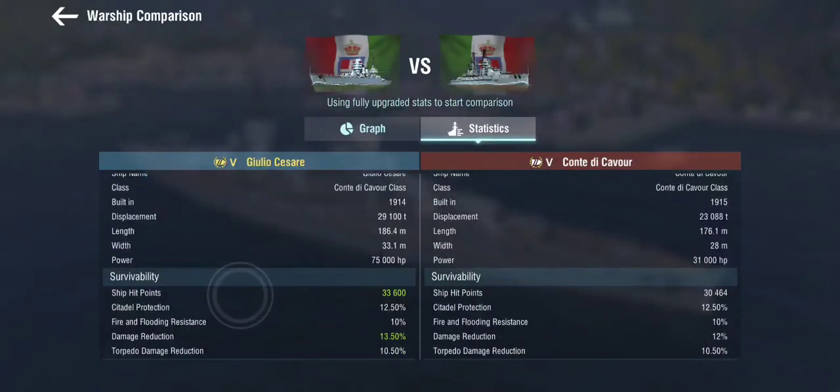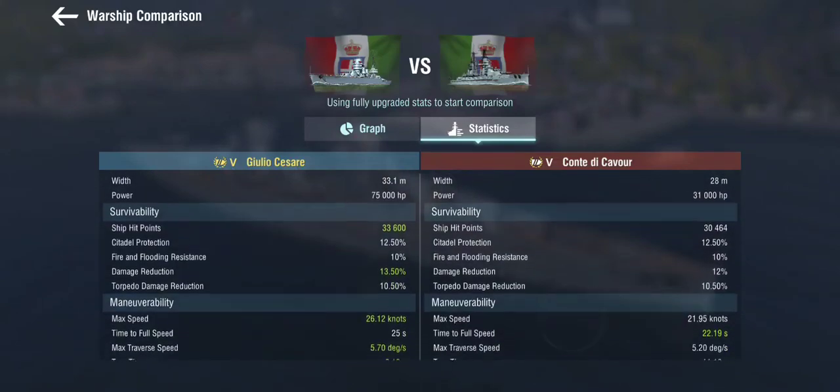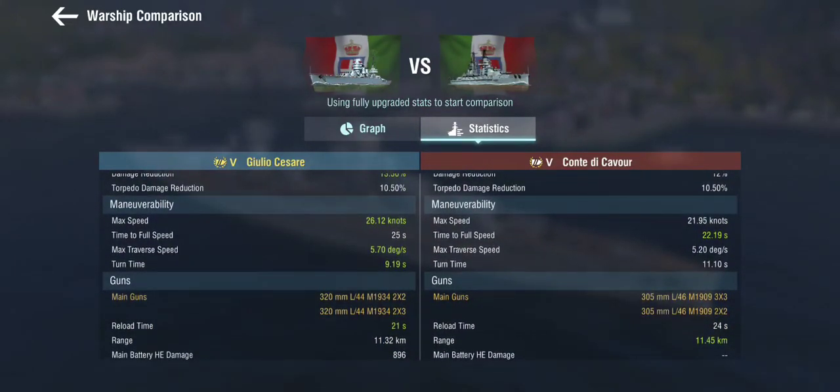Looking at the stats comparison, it says the Cesare was built before the Conte di Cavour — I'm not sure if that's historically accurate, since usually the lead ship of a class leads the class. The Cesare gets more hit points because of the refit, giving it slightly better armor. The Cesare is much faster than the Conte di Cavour and has great maneuverability, though the de Cavour has better acceleration. The Cesare's turn time is almost like a cruiser's, which makes it very useful for torpedo dodging.